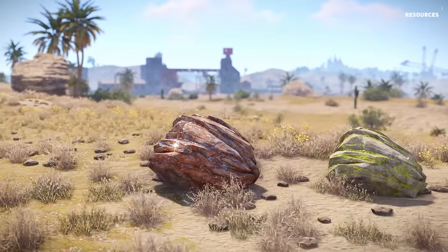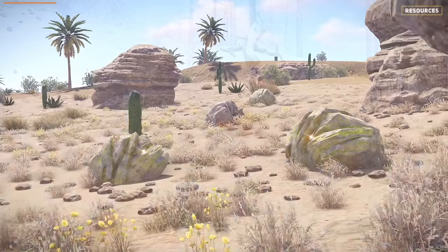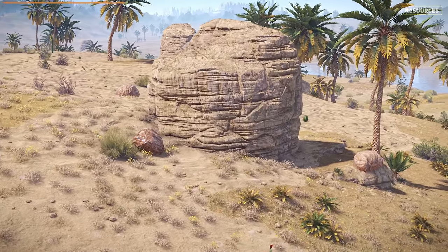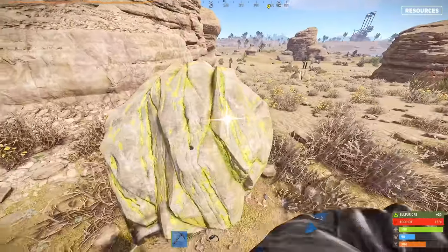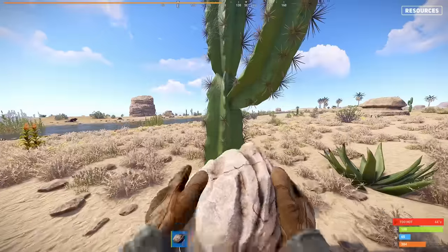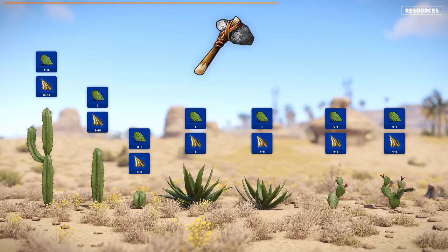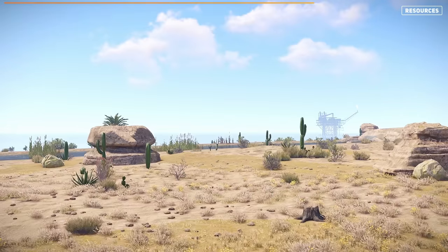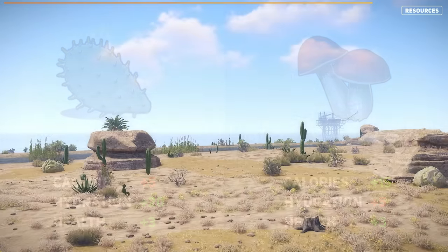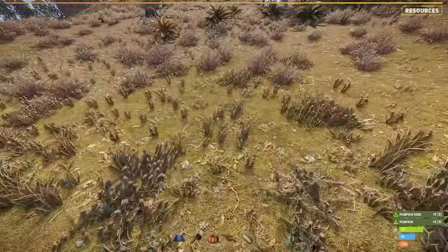The desert biome contains plenty of metal, sulphur and stone nodes but doesn't seem as populated as the snow biome. It's said that the desert biome spawns more sulphur and metal ores — when flying around it's hard to disagree, so if you're unable to find enough sulphur ores, maybe give the desert a try. The cacti littering the landscape yield both food and cloth, with 7 sizes including smaller shrubs up to a larger cactus. The food is similar to a forest mushroom but yields more hydration compared to calories. Rivers are also likely to spawn in the desert biome, providing you with a wealth of pumpkin and corn plants.